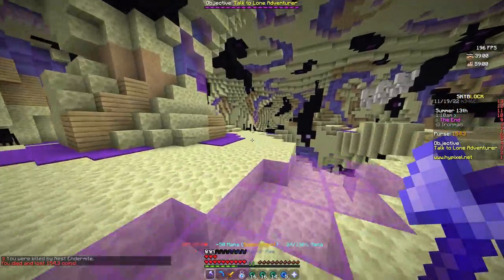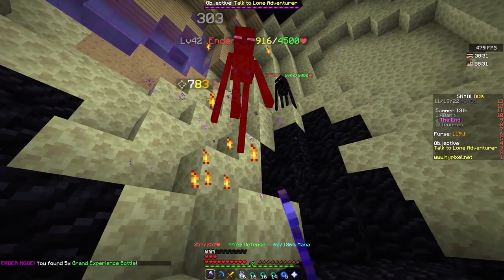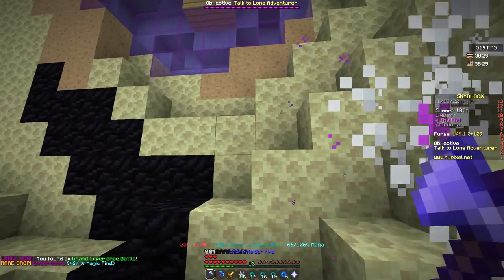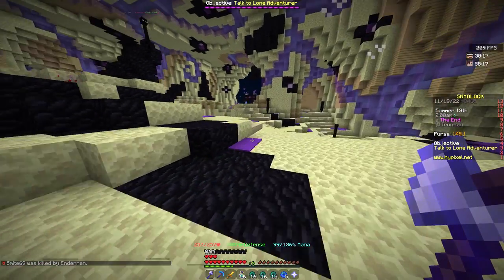This should be reasonably better damage — 400, 700 on crit, that's reasonable. A thousand on crit for first strike. I'd very much like to drop some ender armor — I might be able to actually kill these endermites now. There we go, 6k for free!